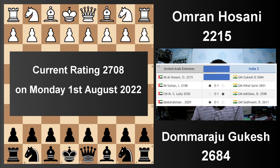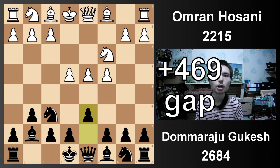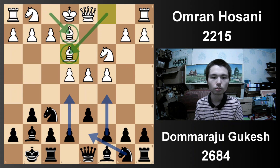What opening do we have in the first game? The King's Indian. Gukesh is rated about 400 points higher than his opponent. He's going to play an opening which gives him a lot of winning chances. White plays a very flexible setup here with two bishops in the centre, not committing the knight yet, not committing any of these pawns yet.